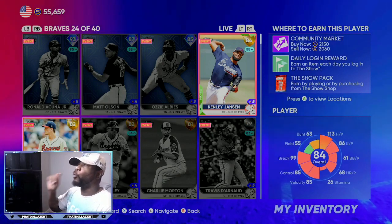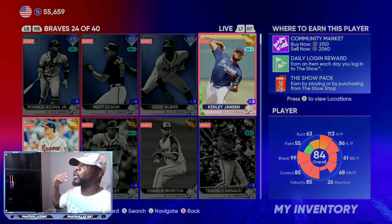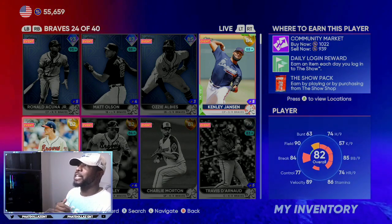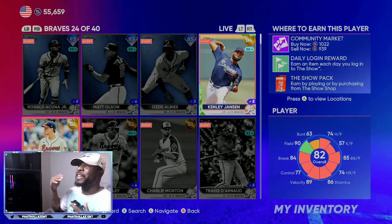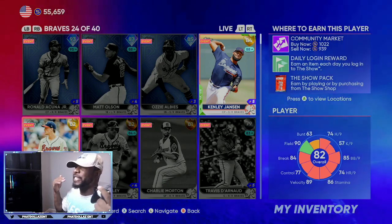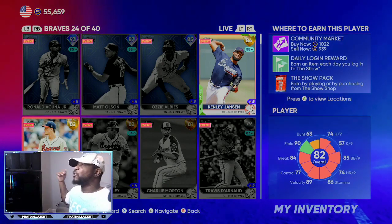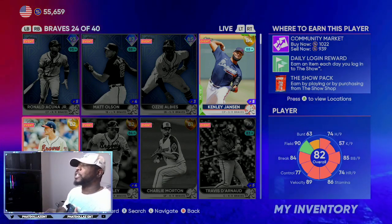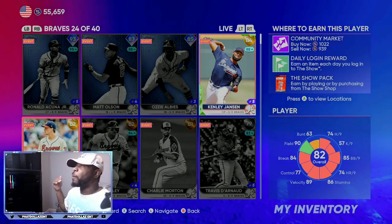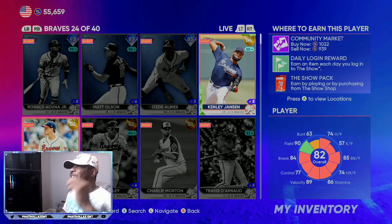Kenley Jansen is only one overall away from a diamond, so if he does go diamond you're looking at about a 1,000 stub profit. This card is less than a thousand stubs, so if he keeps it up over the next month to month and a half and gets at least a plus one, you're going to be making over a 2,000 stub profit on each investment — or you can put orders in and sell them for about 4,000 stubs a piece once he gets upgraded.